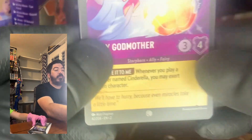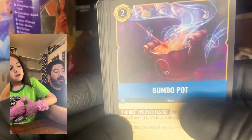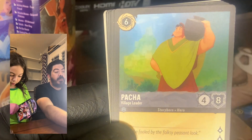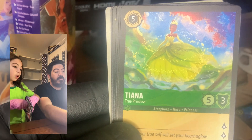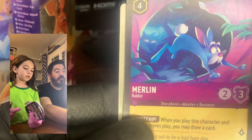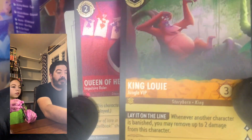Two more packs and then we have more coming. Those starter decks — everyone knows what's in those so we're not opening those, that's for us to play. We got Fairy Godmother, Lady Tremaine, and Gaston — different Gaston — Gumbo Pot again, Sleepy, Beast — oh, that's a cool Beast — Pacha, Tiana, Gaston's Worth, Merlin, Rabbit, King Louie, and Queen of Hearts — that's a nice King Louie.